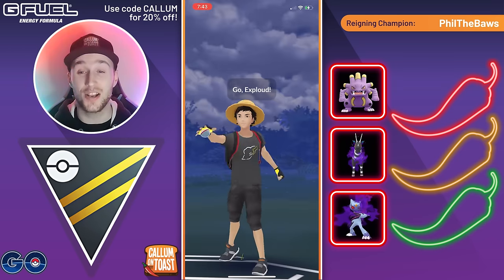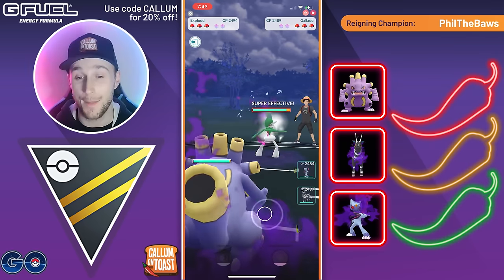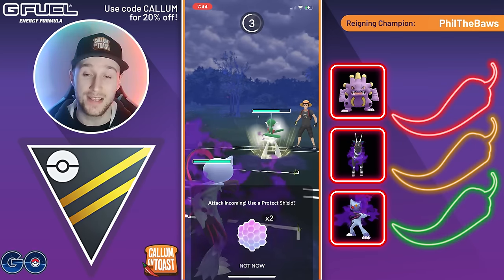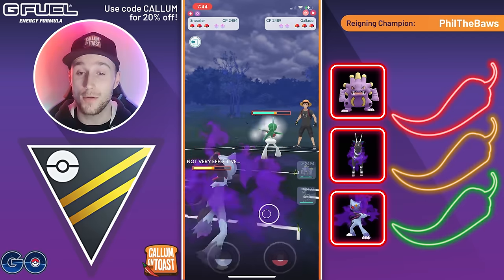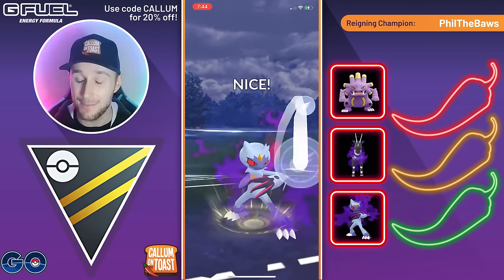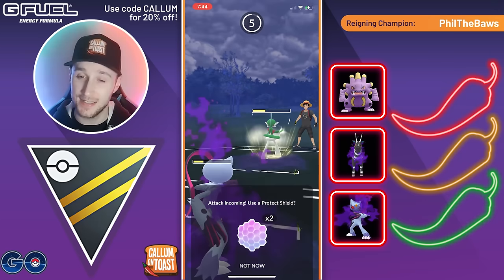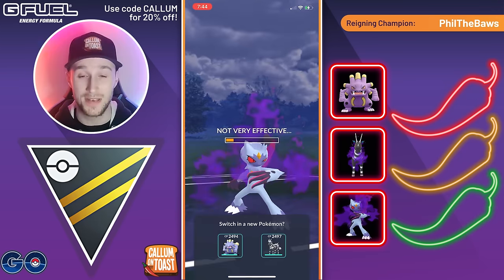Going into the next battle — I actually don't have a Shadow Exploud photo for the graphic, but it is a Shadow — leading into Gallade. Not great, so we're going to save swap and catch the move onto our Shadow Sneasler. The opponent going for a Leaf Blade there, and then the opponent makes a mistake thinking they would win CMP, which they definitely don't. Up against a Shadow Sneasler, we go for the Aerial Ace, grabbing a shield advantage, and at this point we are happy to let the Sneasler go down.